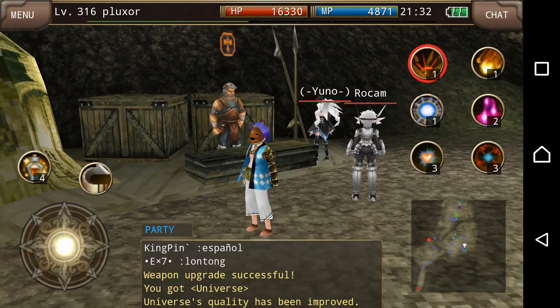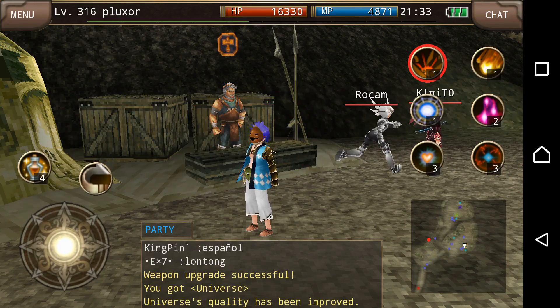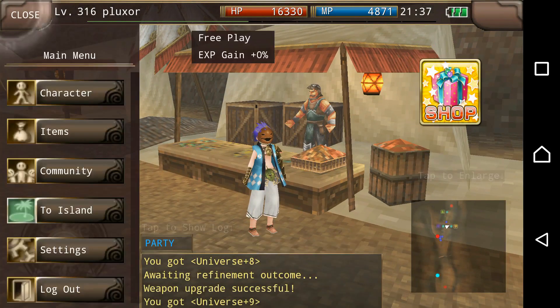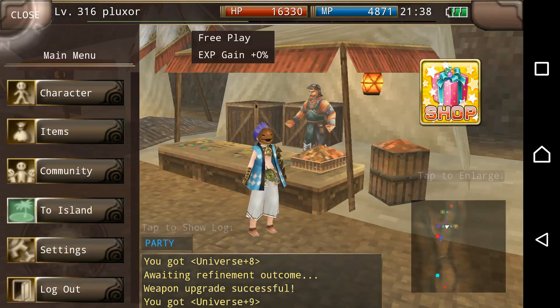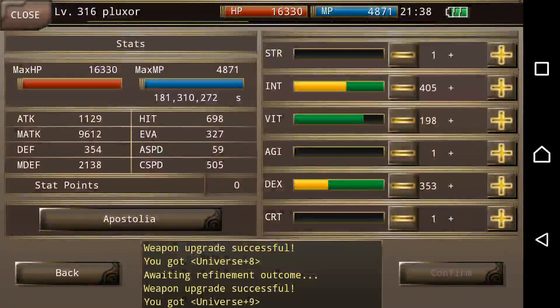I'm going to go ahead and upgrade this real quick into a plus nine to show you the difference. It's going to take a while so I'll probably just show you guys when I'm all done. Alright guys, so I got this refined. Universe plus nine at 272, and now my magic attack is 9612. I believe it was 9608 before that, and before that it was 9597.